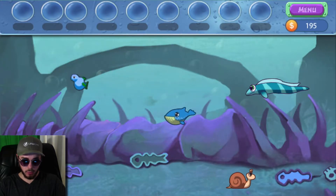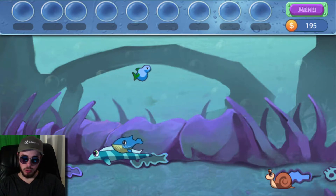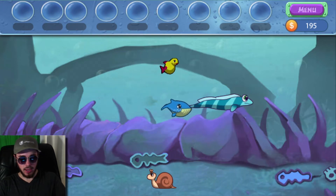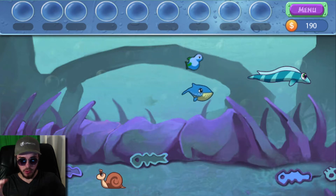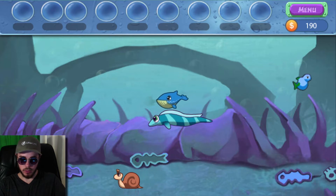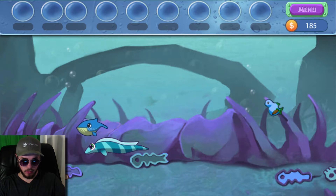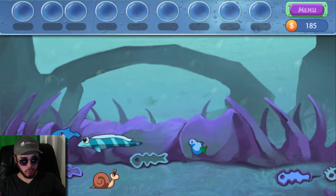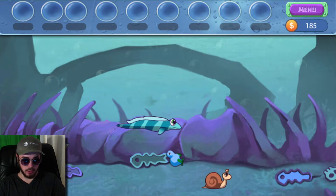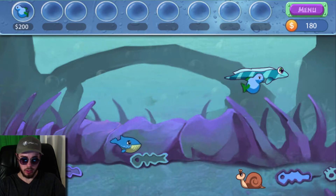Continuing on with tank 4 here. In the last video we talked about Amp and what Amp can do for us. He's going to charge up from time to time and we can zap all of our guppies in the tank and they will turn into diamonds — those blue diamonds that drop. I think they're around 200 in value, 200 coins for us. So he'll zap all of our guppies and that really helps with population control, especially in these tanks that have a whole lot of guppies in play at once with all the breeders constantly making more.